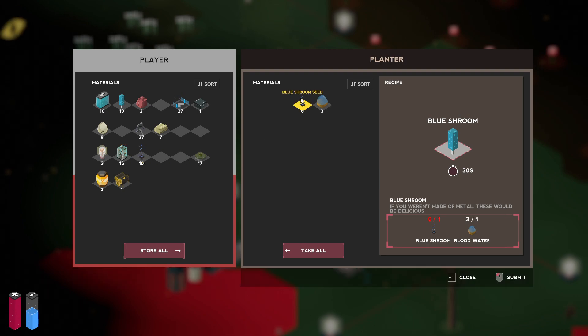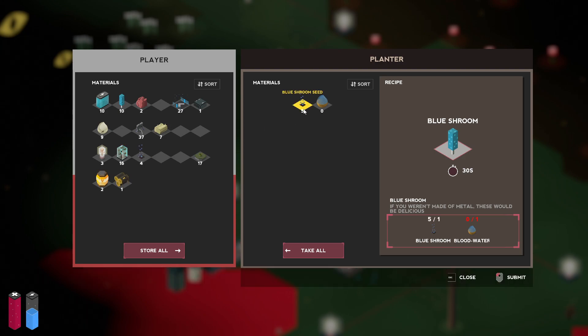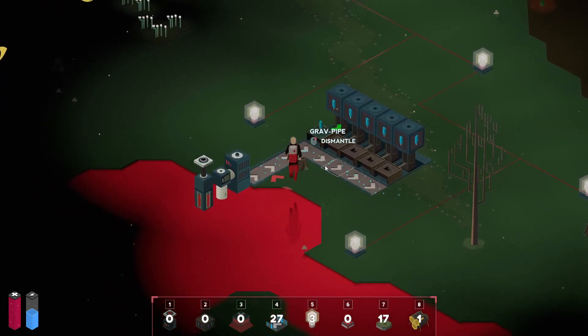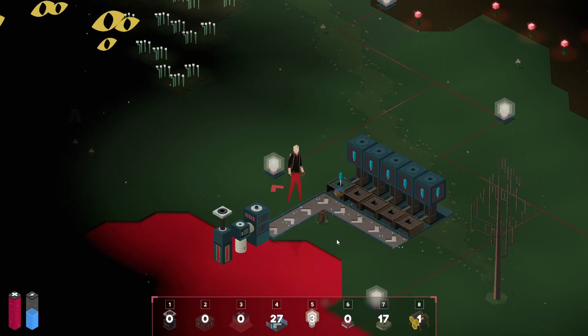I was watching some videos on this, so I already have a little idea on how this works. I put a seed in — it's making one now. I'll just go ahead and do this. It doesn't have the water yet. I think once everything is growing, since it takes some time, one pump should be enough. But it's kind of slow.